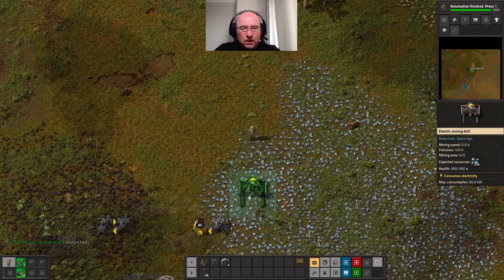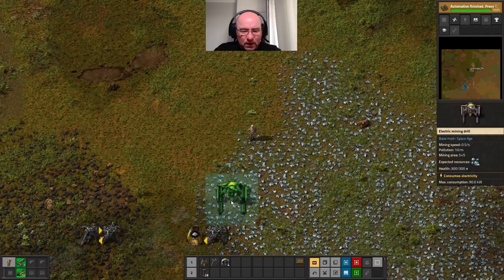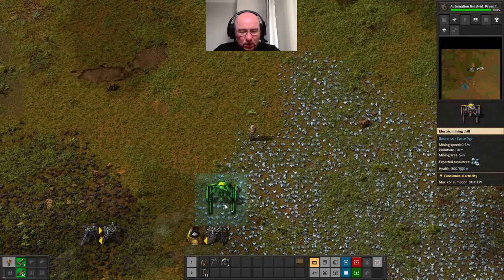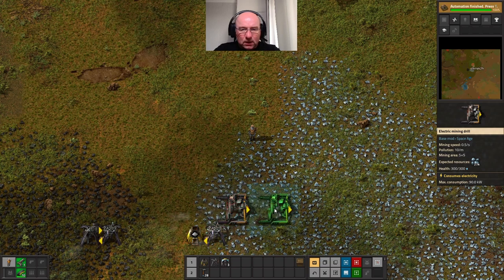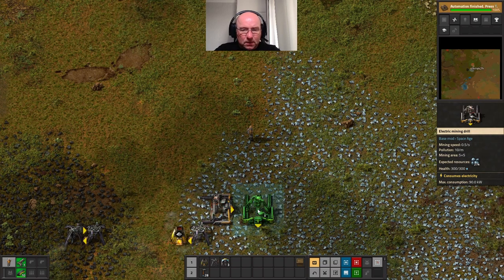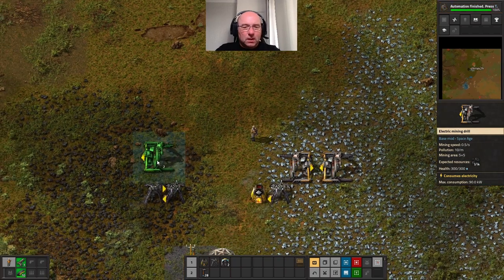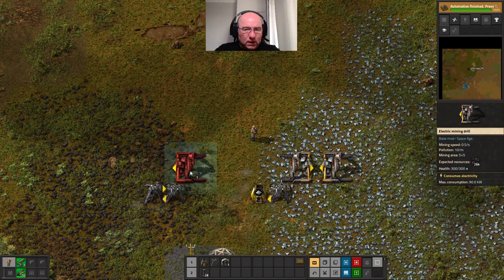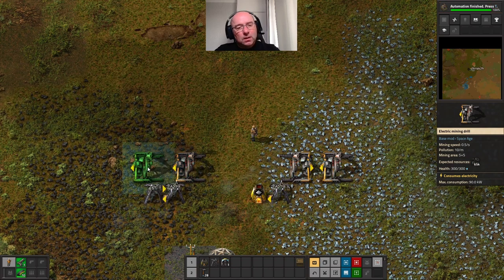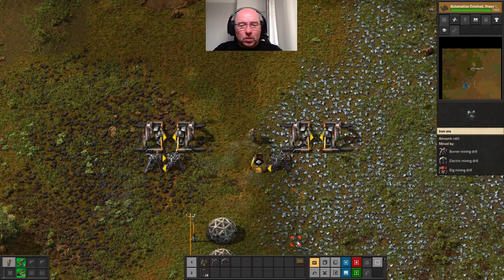Put down four of these - the green square is the extent of the mine, so I want to make sure I cover enough with that. Yeah, let's go there with one gap between them like so. I'll do a similar thing on this side.